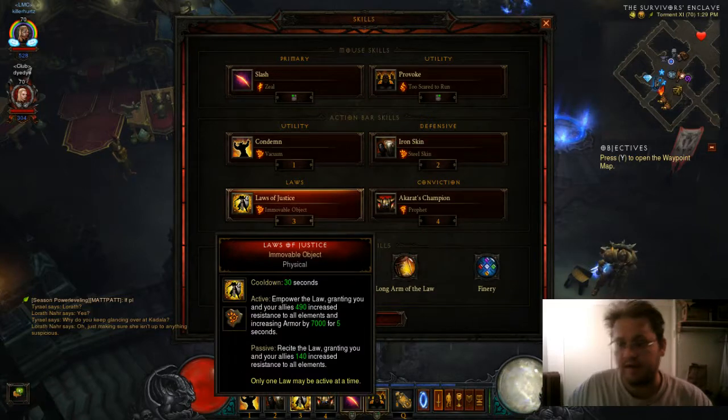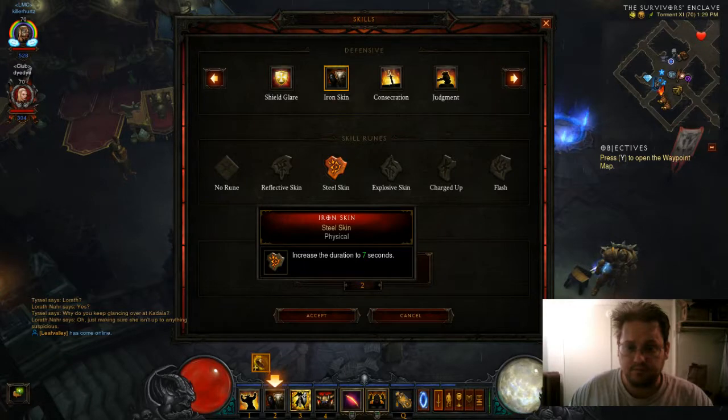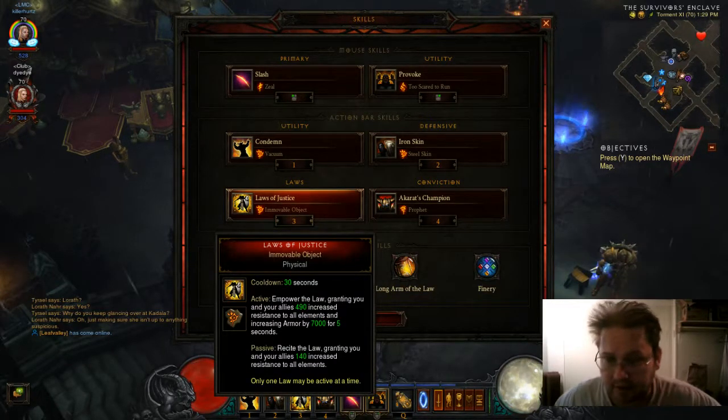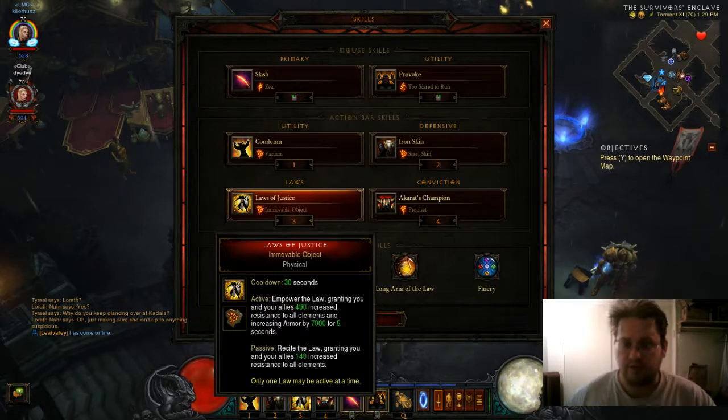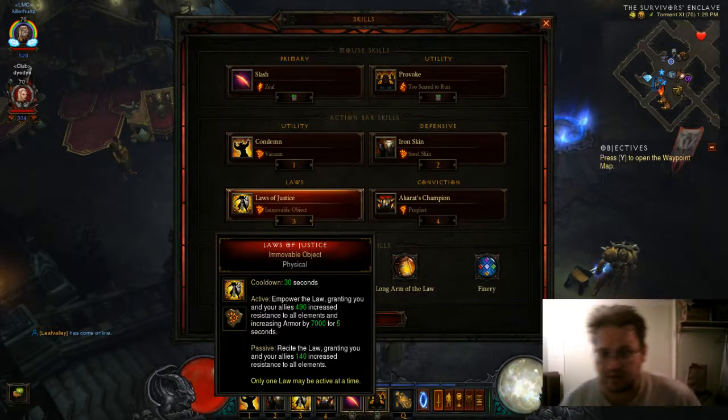The reason why I am using Iron Skin and Laws — Active Empowered Law grants you and your allies 490 increased resist to all elements and increased armor by 7,000 for 5 seconds.